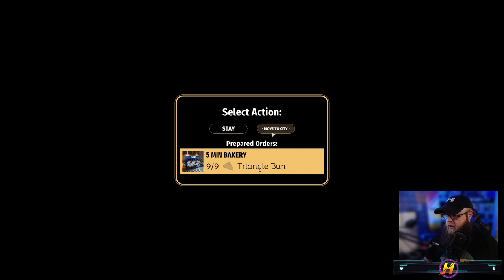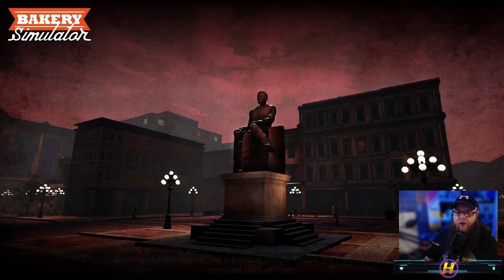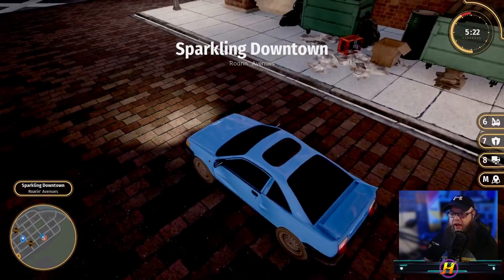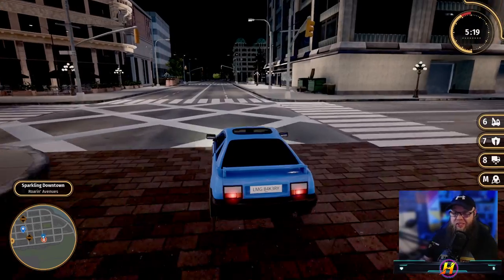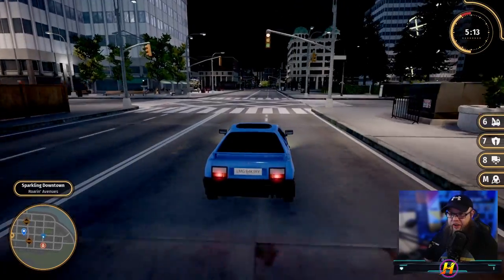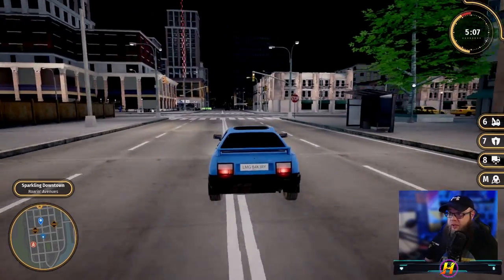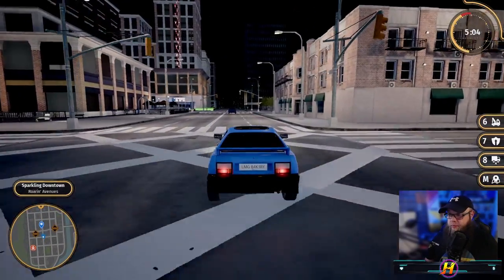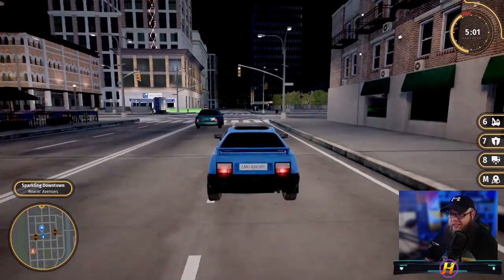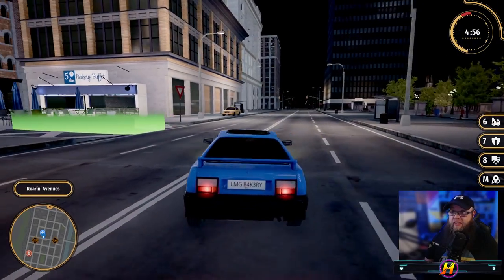Let's go — driving to the bakery. It's going to take five minutes, we've got nine triangle bits of bread to deliver. Not being horrible but this is sort of a waste of petrol — delivering nine bits of bread to a shop. We could just get a courier on a bicycle to go this distance. It's not very far, so it seems a little bit counter-intuitive that we're actually using a car, but there you go — joys of life.